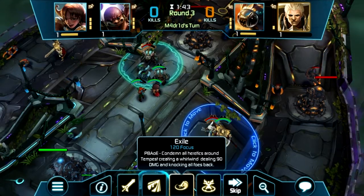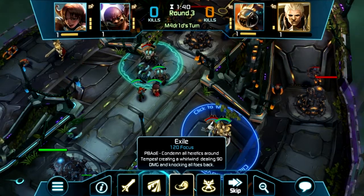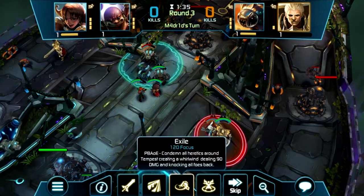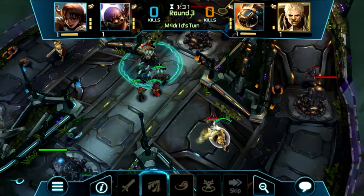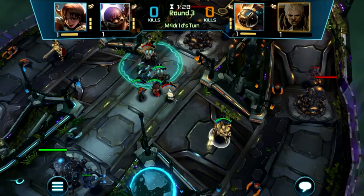I'm going to use Exile — condemn all heroes around Tempest, creating a whirlwind, dealing 90 damage and knocking all foes back. I'm hoping that it will knock him this way. Let's see if it works. It does work — awesome!